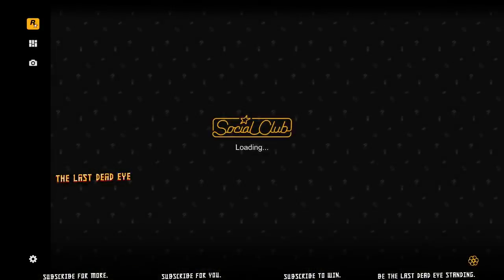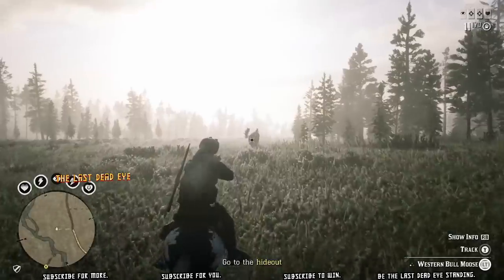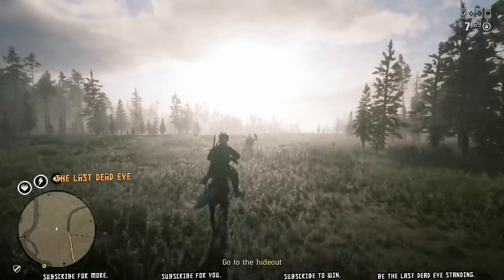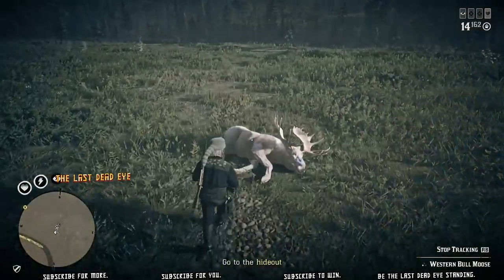When you have that camera in your hand, if you hit the Y button on your controller or the triangle, it takes you into Rockstar Social Club. Don't try to mount your horse while you have that camera in hand, otherwise it opens up Social Club. It's very annoying — I do it constantly. But anyways, I digress.